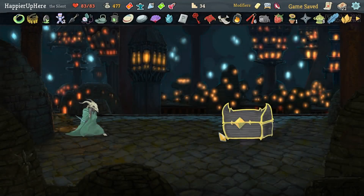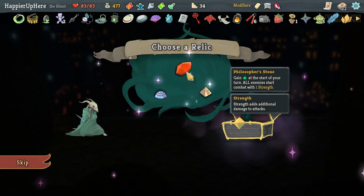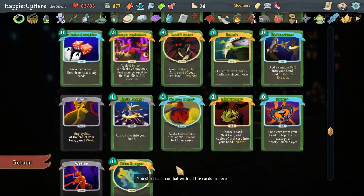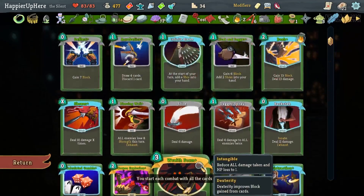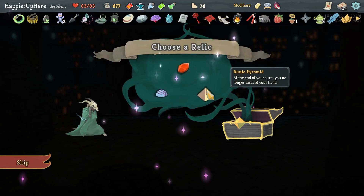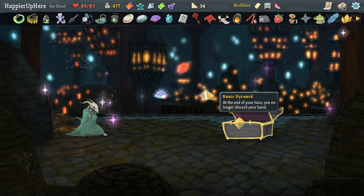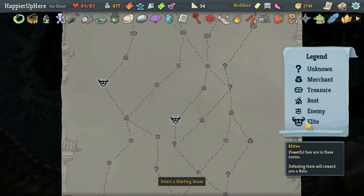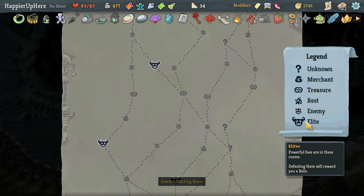After Image would give me a lot of block and it's upgraded — let's take it. I don't think I need extra energy. Do I want Runic Pyramid? My hand won't get super busy — I have lots of discard synergies. Actually let's go with Runic Pyramid — at the end of your turn you no longer discard your hand. I don't really think there are disadvantages, and I can keep a Wraith Form until the turn I need it, which is probably good.